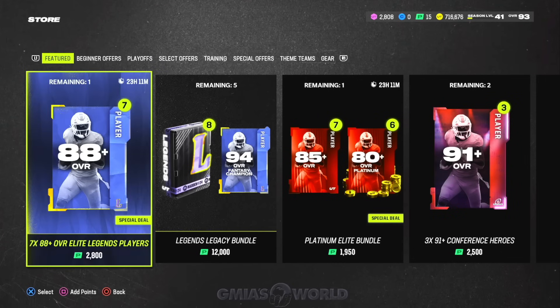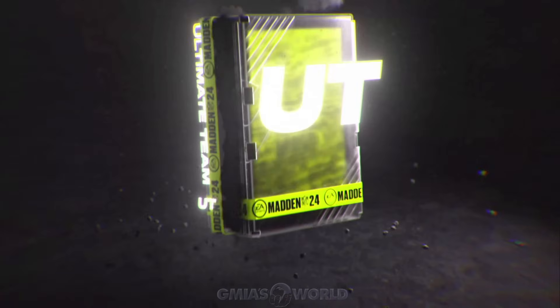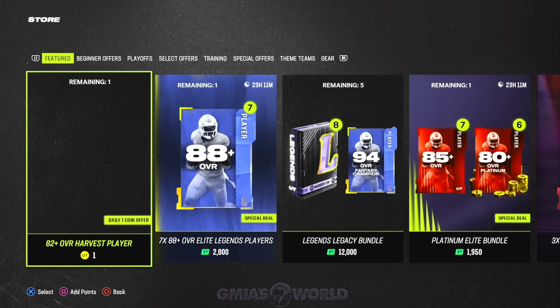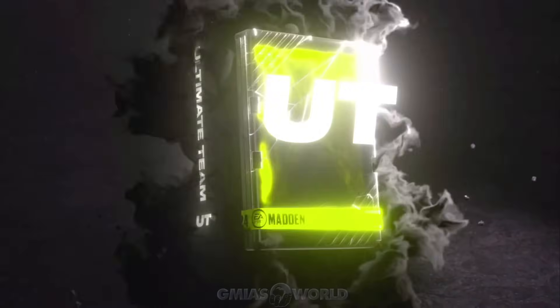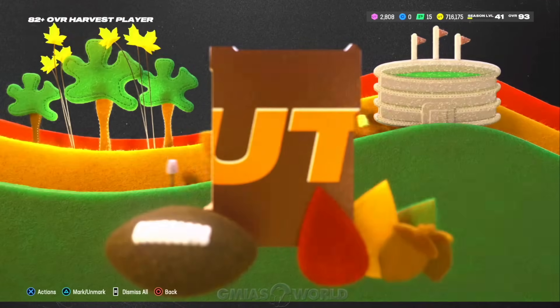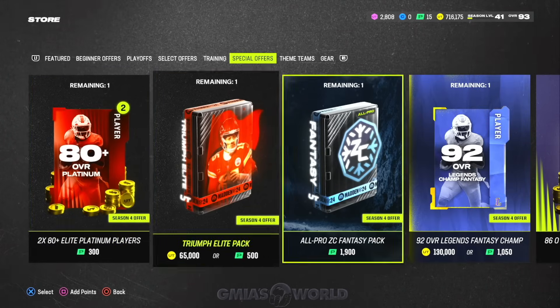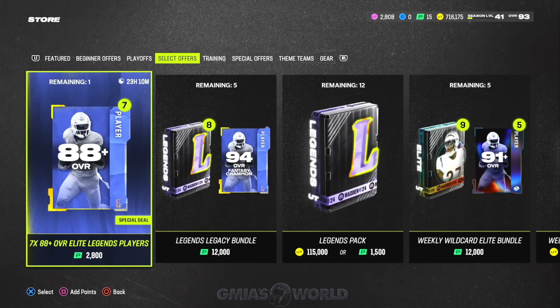If you go into Ultimate Team and dabble with packs in the store — for me, I don't really go crazy with packs unless something is guaranteed, because I don't like the odds. I won't tell you a pack is good or bad. The only specific things I'll tell you to take a chance on are like these one-coin offers — it's a no-brainer. Some packs you get through actual programs that unlock at the end, like special offers, are usually decent because they guarantee certain things.